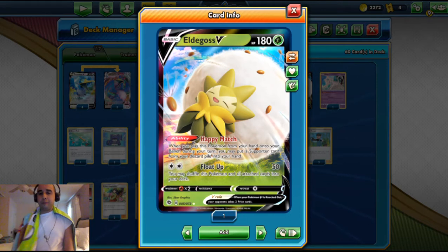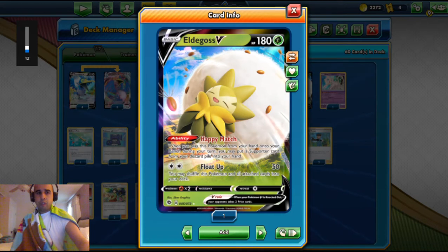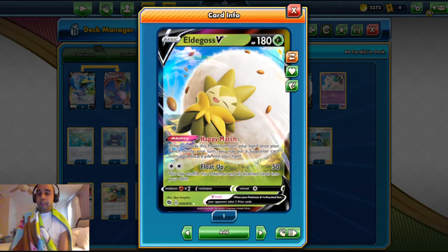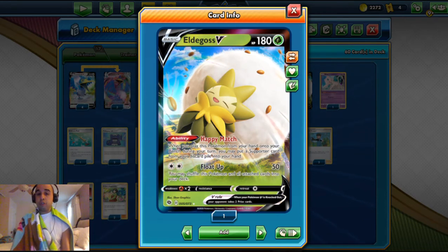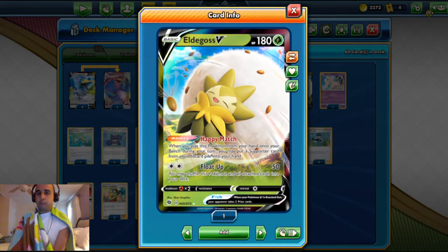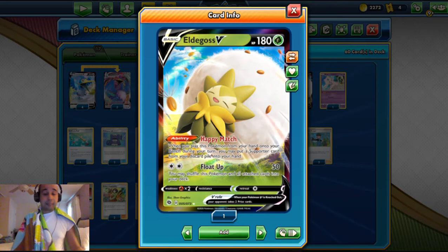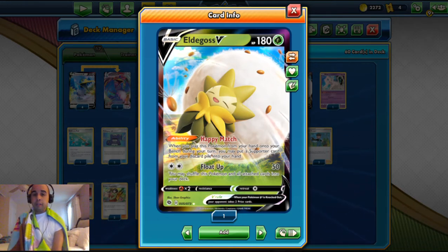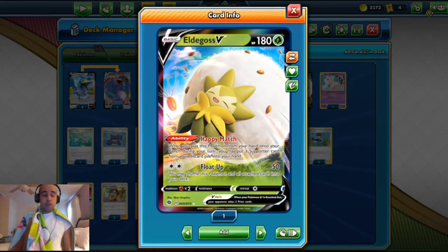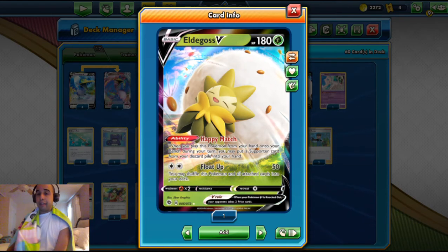We play one Eldegoss V with Happy Match ability. It's got 180 HP and it's a grass-type basic. When you play this Pokemon from your hand onto your bench, you may search your deck for a supporter card and put it into your hand — so you can grab Professor's Research if you don't have a draw supporter, or Boss's Orders if you need to get the last knockout. For double colorless energy, it does 50 damage and you may shuffle this Pokemon and all attached cards back into your deck, which lets you use the ability once again.